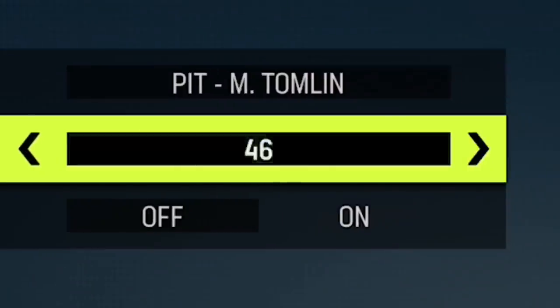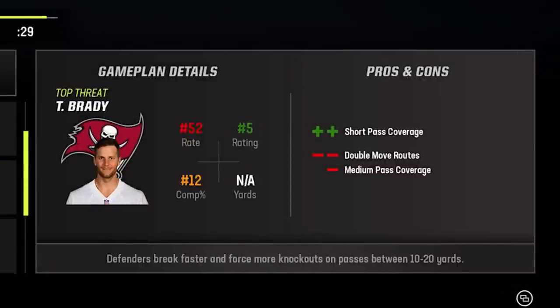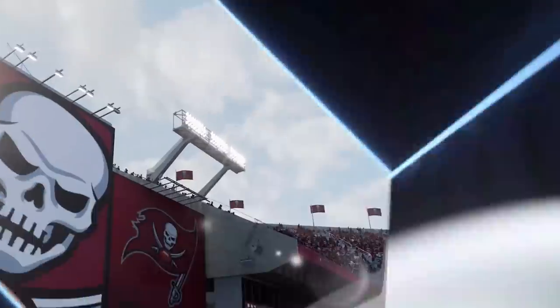After that loss, I decided to switch playbooks, as I really only lose the 4-3 even formation. When I got my next opponent, I saw it was the Bucks again. I thought, what are the chances it's the exact same guy? And sure enough, it was. Now I was between two different thoughts: one, it's payback time since I know how this guy likes to play, and two, what if he's just better than me? Because I really couldn't stop his run game at all the first game.